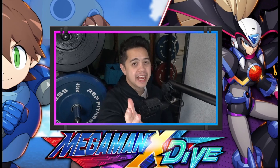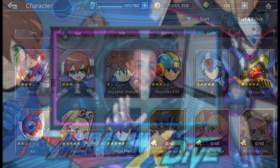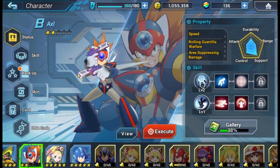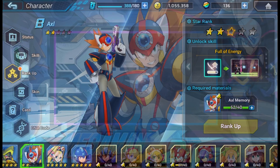If you're playing Mega Man X Dive, here are 10 tips that will help you progress through the game. Starting with number 1: 5-star your B-ranked characters. Even if you are not currently using these B-ranked characters, when you 5-star them it's going to boost your overall power, so get to it.